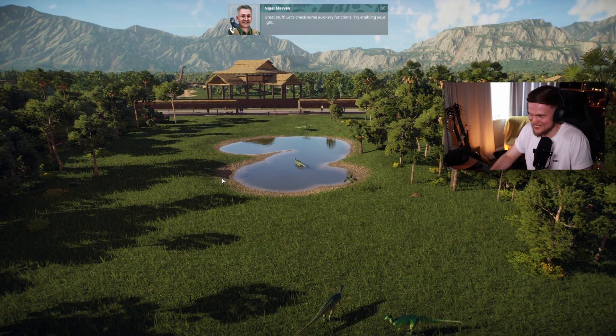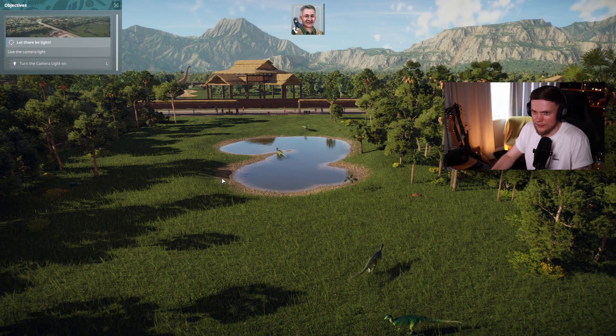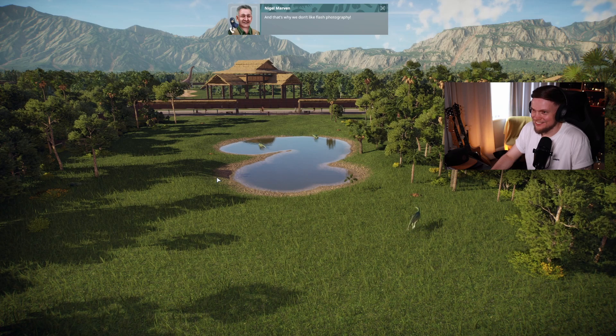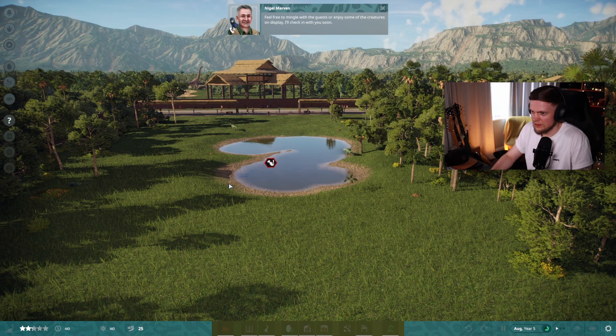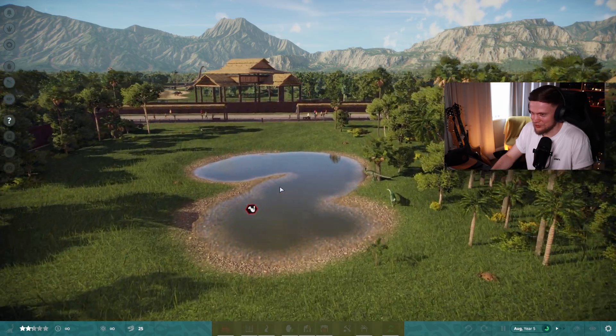Let's check some auxiliary functions — try enabling your light. My light. I've got a light. L. That's why we don't like flash photography. I like it. I'd like you to look around the park for a bit and get comfortable with your surroundings. Feel free to mingle with the guests or enjoy some of the creatures on display. I'll check in with you soon. That's a really weird way of putting it — or maybe my mind's just too far gone.